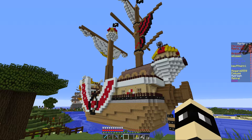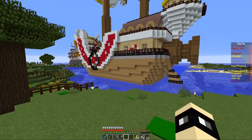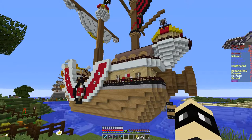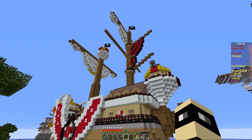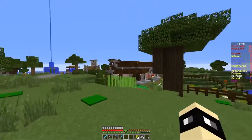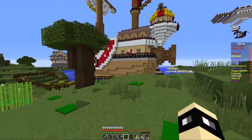Salut les amis ! Dans une précédente vidéo sur la présentation du serveur, j'avais dit que j'allais vous faire visiter le Sunny Toussaint — ou le Toussaint Sunny. Du coup je vais vous faire la petite visite du bateau de Dixie. Pour y aller, il faut passer par le nether parce qu'il n'y a pas d'échelle pour monter.